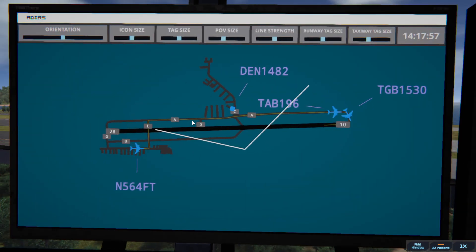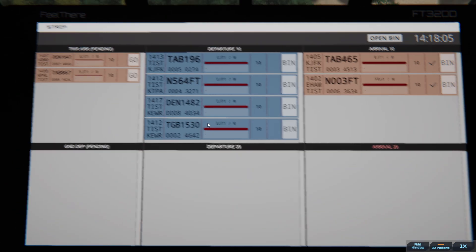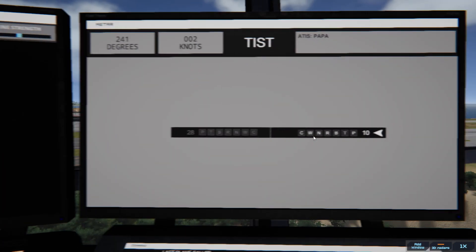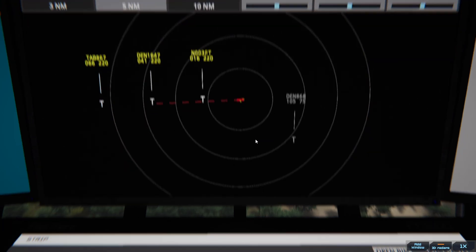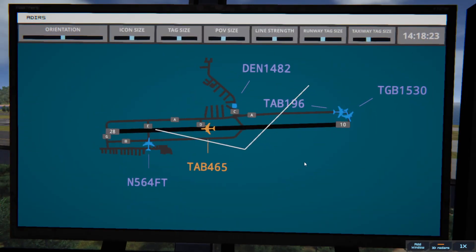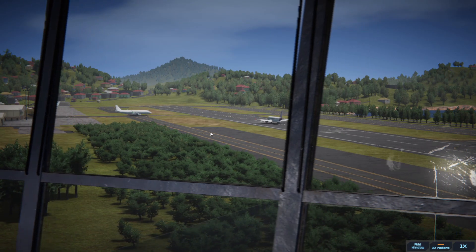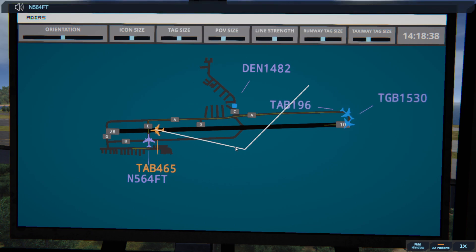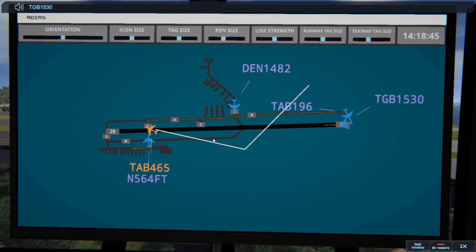Denali 1482 is going. We've got to be quick here. St. Thomas Tower, Denali 1647 on final 10. Oh my God. Denali 1647, runway 10, clear to land. You better not cross that runway. St. Thomas Ground, 64 Fox Tango, request crossing runway 10. 64 Fox Trot, standby. Globe 1530, runway 10, clear for takeoff, upon reaching altitude 2000, contact departure.